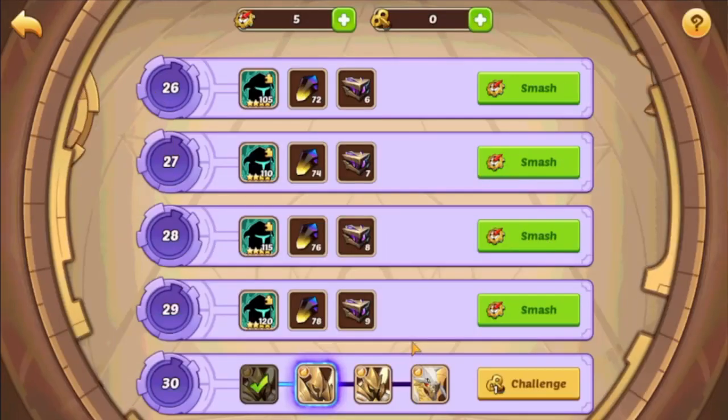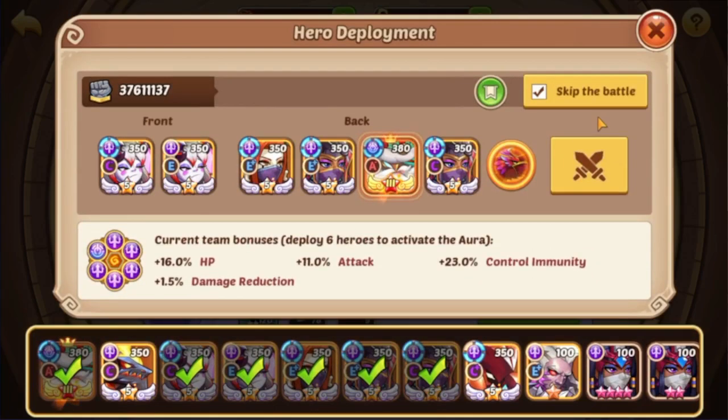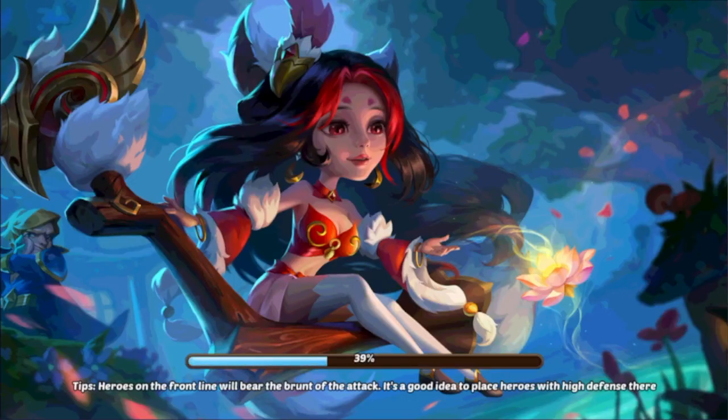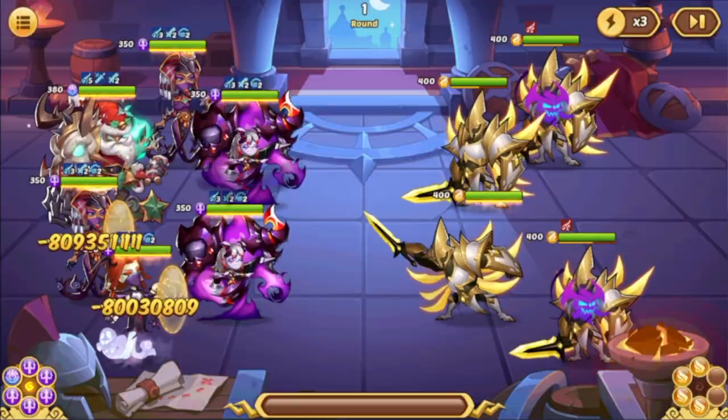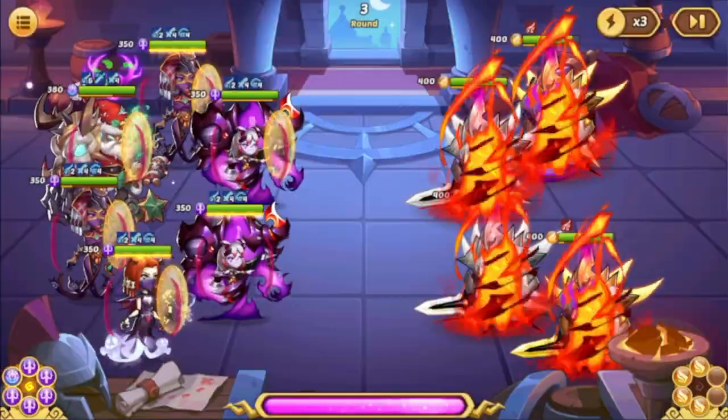232 billion damage needed. Next up we have wave 32. Now this is not tanky at all — you can kill it pretty fast. The problem here is they hit 3 enemies with their basics, and those 3 enemies they hit, they do 3 hits each. So that means you cannot survive round 1 unless you split their attacks on all 6 of your heroes. You need a lot of RNG for that, and then of course you need to still dodge some CC's to be able to kill them in time.